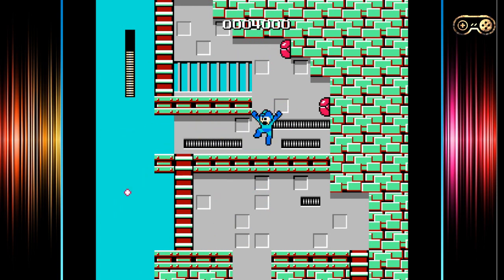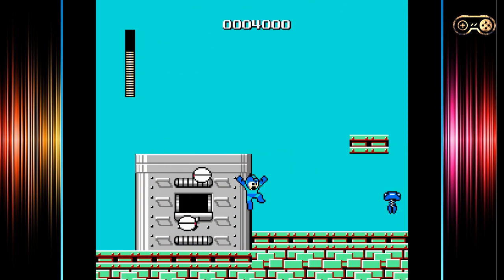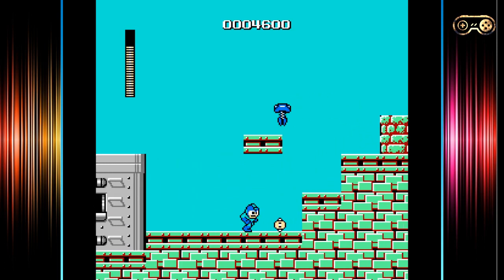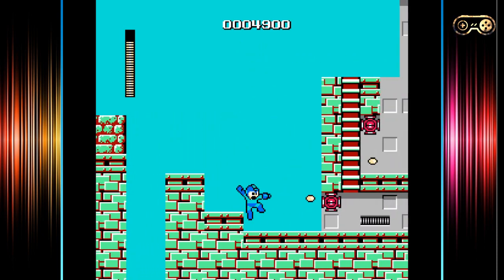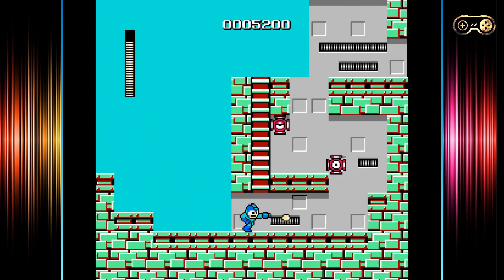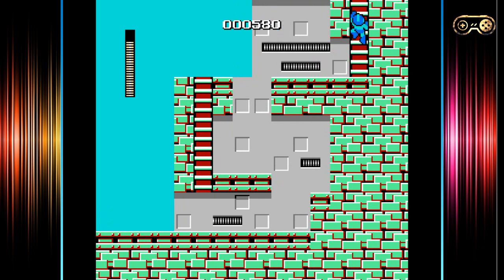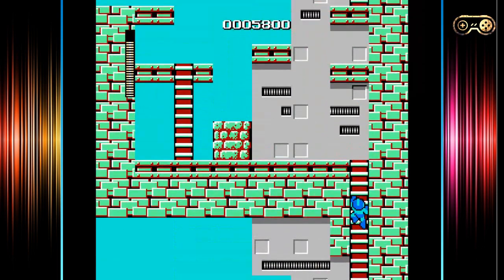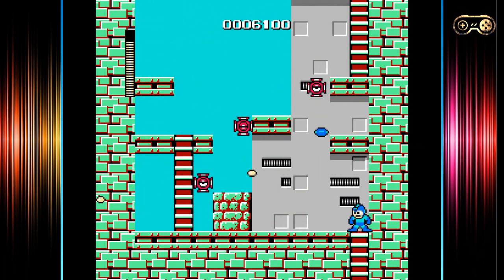So certain characters that you defeat will help you defeat other certain characters a little bit easier than your standard blaster, which you can see here. Cut Man — when you defeat Cut Man and take on his ability, which is to chuck scissors around the room, you can then go on to defeat Elec Man. That one will knock off a lot more energy than your standard hand cannon. And you've got to go through and figure it out yourself because there's not really any hints in the manual that tells you which ability is going to help you. So it's all potluck.